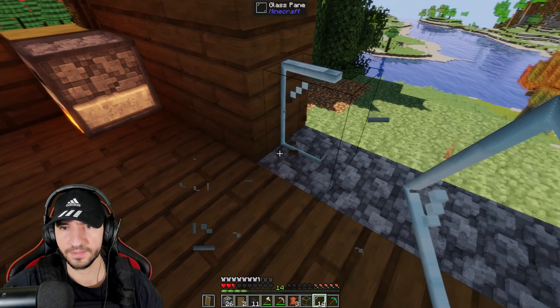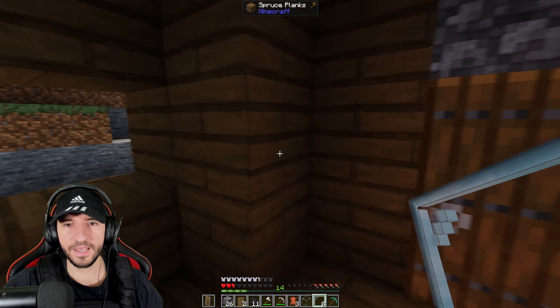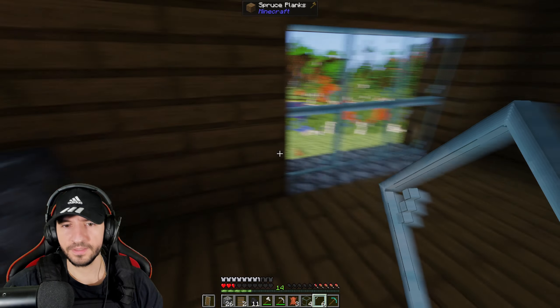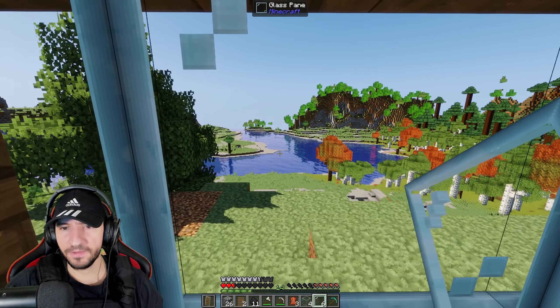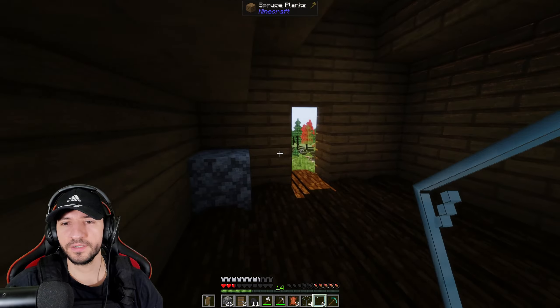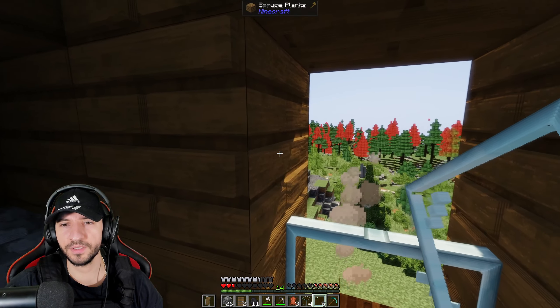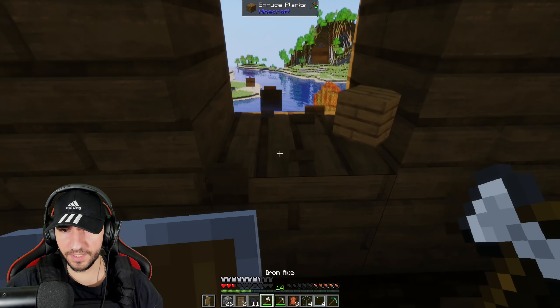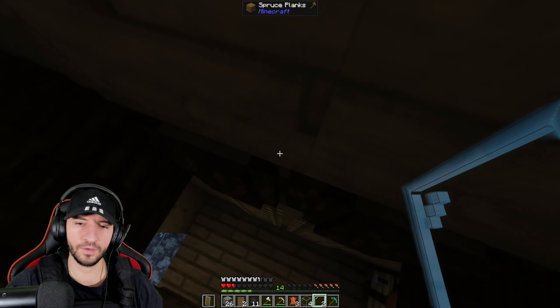Oh, not like this. Enough glass — I have more than enough. We have glass now, we can see. Can I make a window here? I'll make a window here. I'll make a window here. Okay, I did all of them.